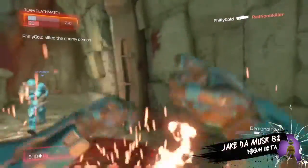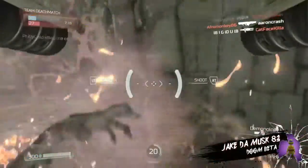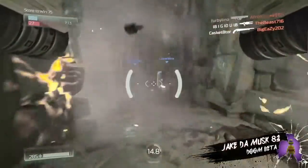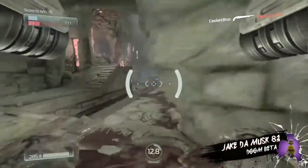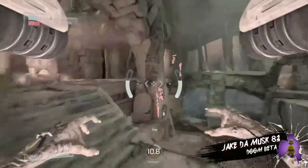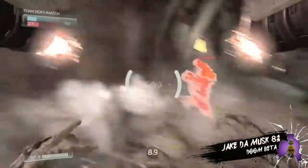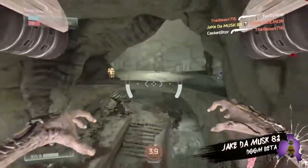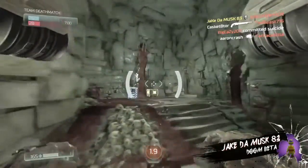Here's the demon I was talking about. You press X and you only get 20 seconds to be the demon. I don't know if the more kills you get affects your timer, but you've got 20 seconds so you better make it worth it. You can jet pack around, you've got missiles. It's pretty easy to kill people when you're the demon.